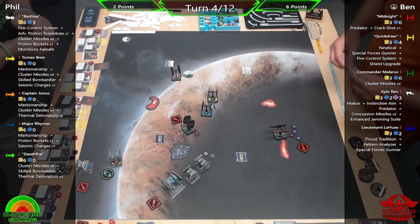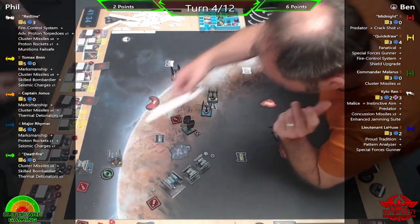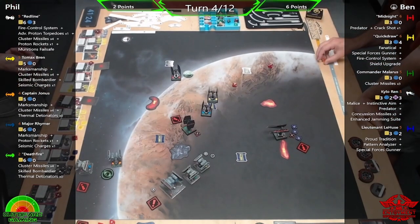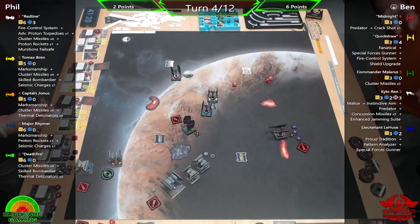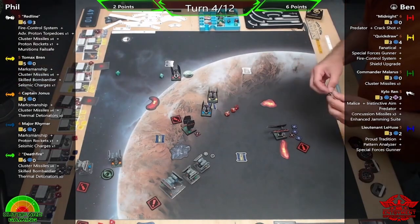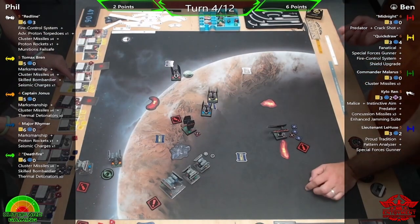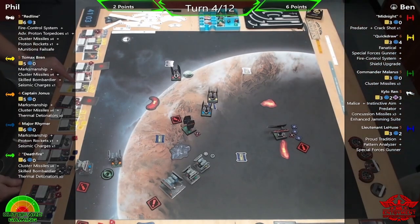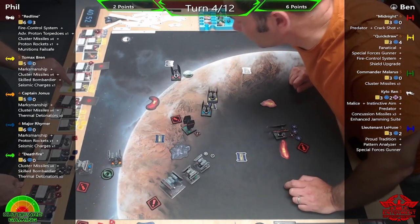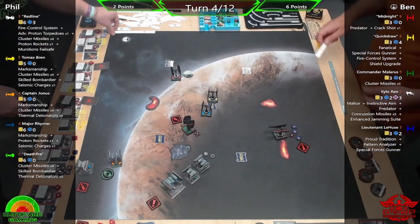Tomax into LaHuse gets a shield off. But if you can't get those target locks it makes it really tricky for the bombers — they've only got a two-dice shot. There's not much point having munitions if you can't shoot them. The Enhanced Jamming Suite is going to be a real pain, especially since the jammer picks what gets removed. You can't take a bunch of other tokens to shield the target lock — it's just gone.